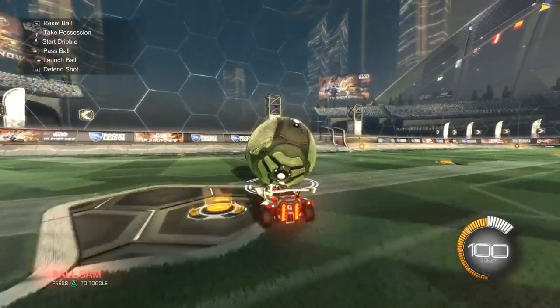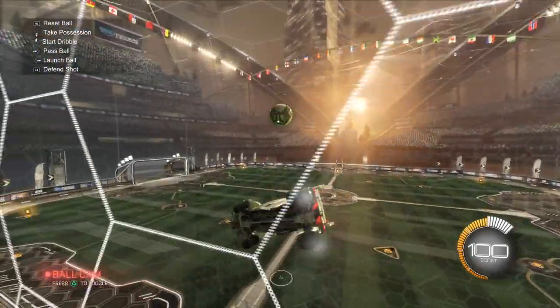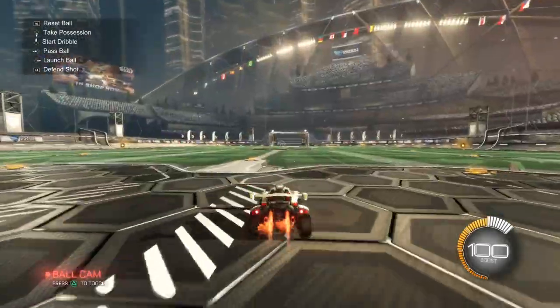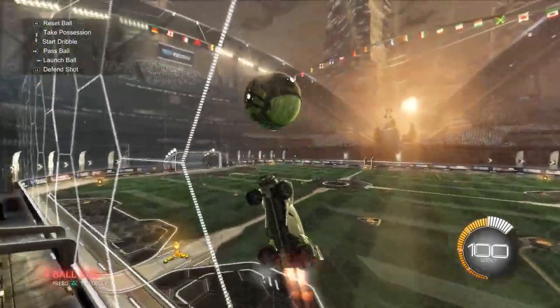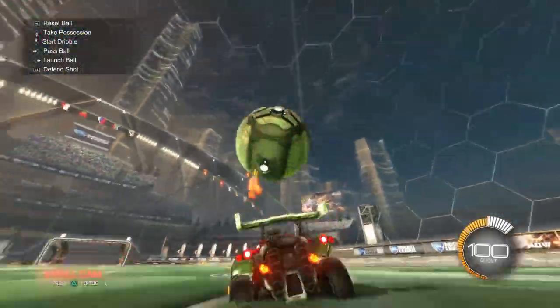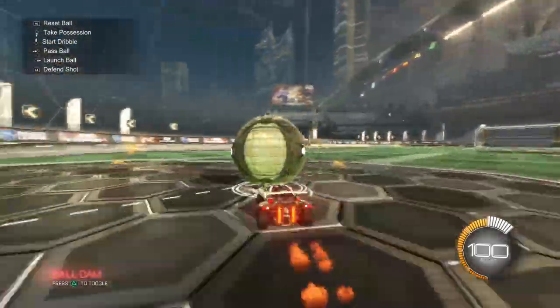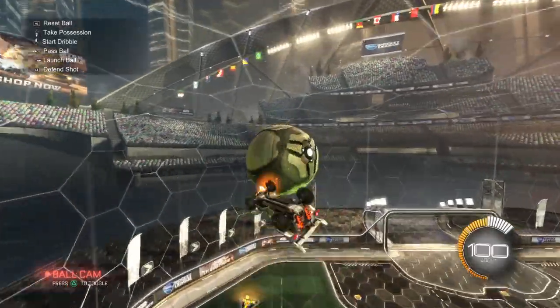So when you go up the wall, you want to get an angle — and don't do that — you want to get an angle and then pop the ball high up in the air, like boom, like that. And then you want to try to get under it like that. That was a bad setup.